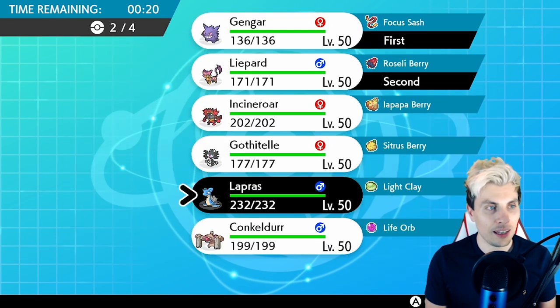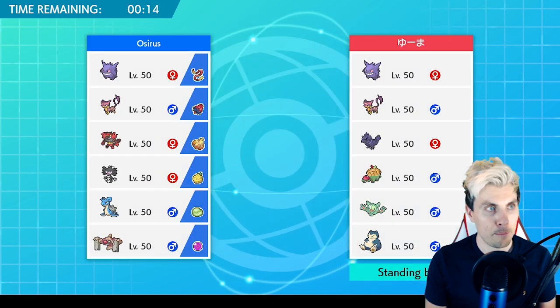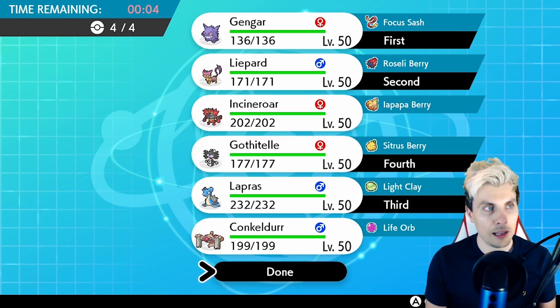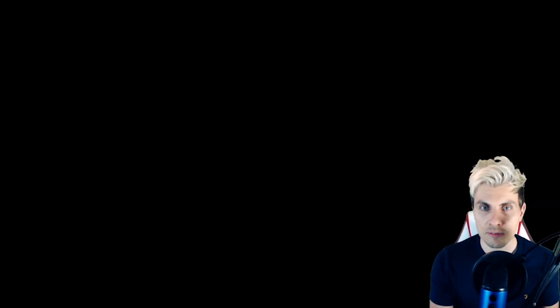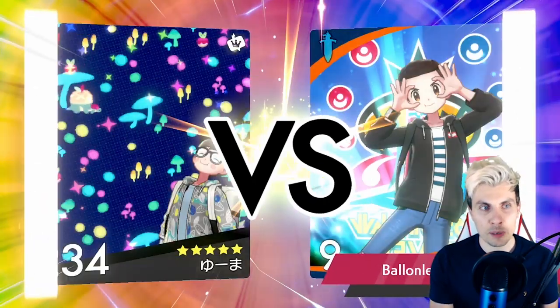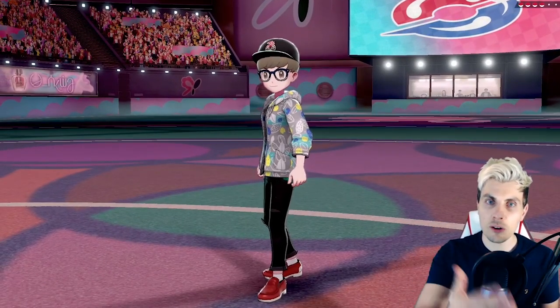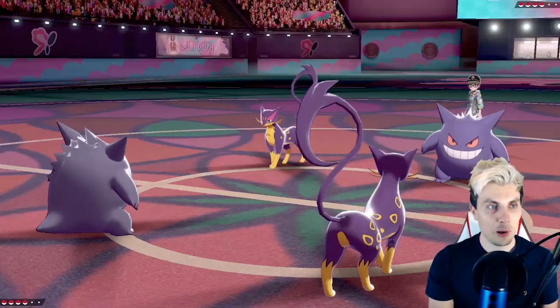We've got Thunder Wave on our Lipod so we can paralyze the opposing Gengar and hit first. We've got sash so I feel pretty comfortable going with Gengar-Lipod lead. For the back I think I'd really like Lapras - especially if we've only got two Pokemon left - and maybe Gothitelle as well. Because it's Appletun rather than Flapple, it's not going to hit as hard, so we've got a bit more room to stall out at least one turn with Lapras to set up the Perish Song.